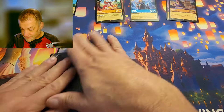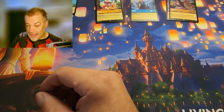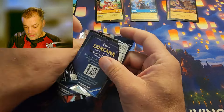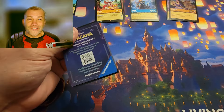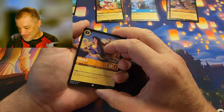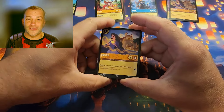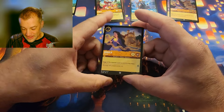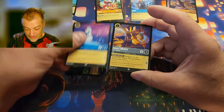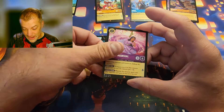That's two packs — we're usually like a three-pack kind of channel here. There was a time in Chapter Three where I literally needed one card to finish the set and pulled it in the first pack, which was awesome. Next pack: Rose, Lantern, Olaf, Magic Broom, Nessus — the rare is Isabella, Magic Broom.